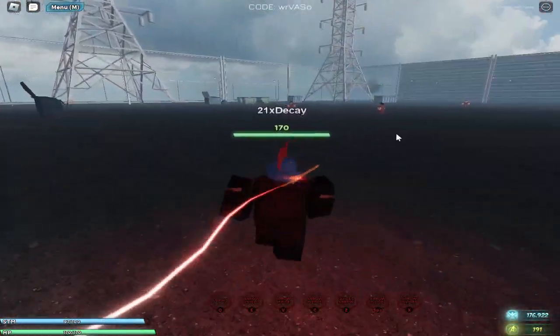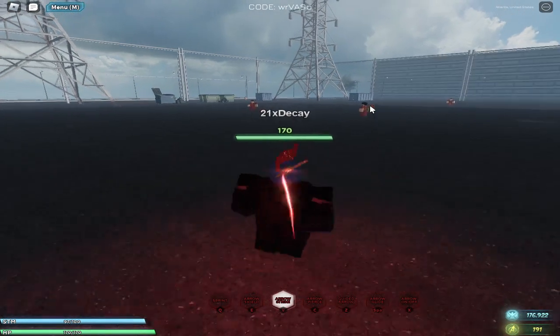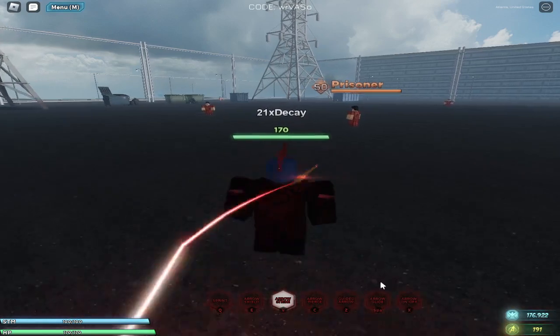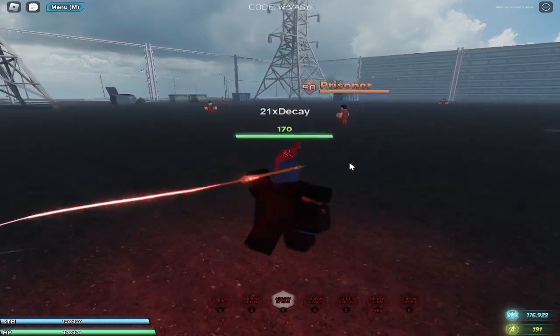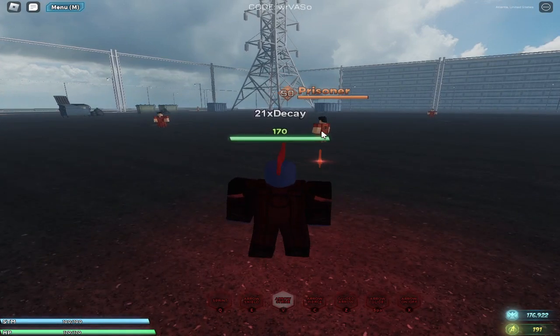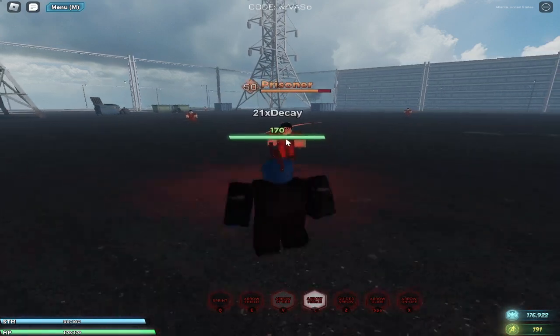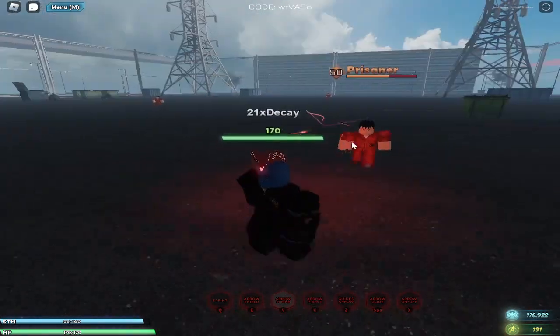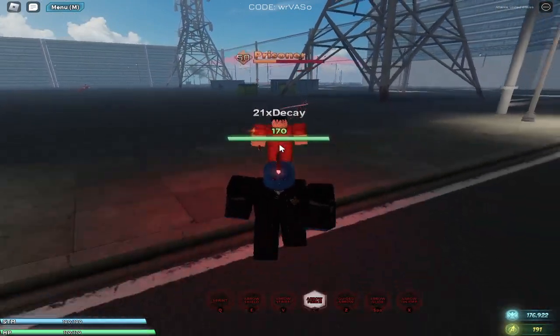His first attack is called Arrow Strike. In order to do this, you aim with the cursor and press and hold V. We have a cooldown on it so I'll skip that for now. His next attack is called Arrow Pierce — you aim, press and hold C, and as you can see it doesn't do a lot of damage but you can basically spam it.